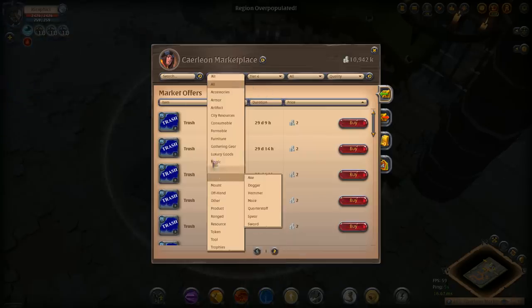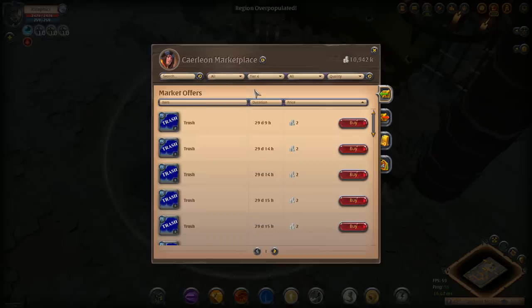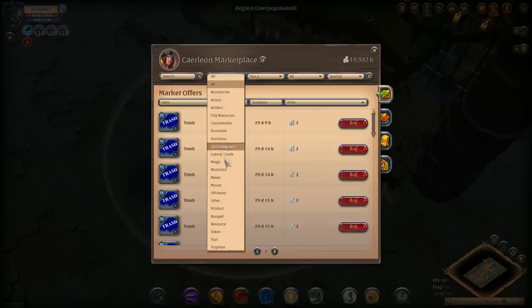This is going to be the auction house scam. We're going to go over it and also show you how it's done. It's really not that bad of an idea to have this kind of thing in the game — it makes sure people are paying attention and being a little more aware. A lot of people like to do this with poisons and mounts, stuff that isn't weapons.